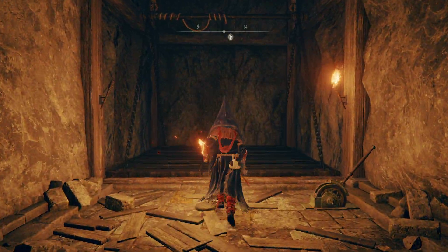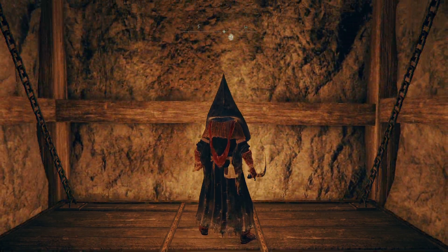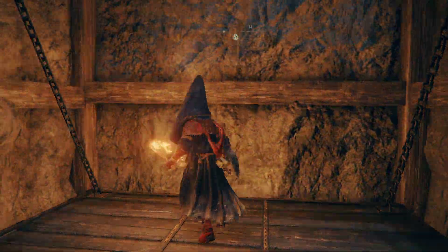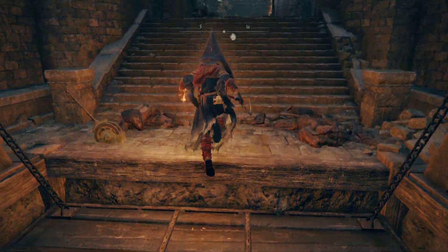We're going to go up the lift and on the second level of the castle, there will be some Misbegotten Enemies that wield a shortbow and fly around. We're just going to go ahead and kill those guys, and they have a chance to drop the bow they're wielding.